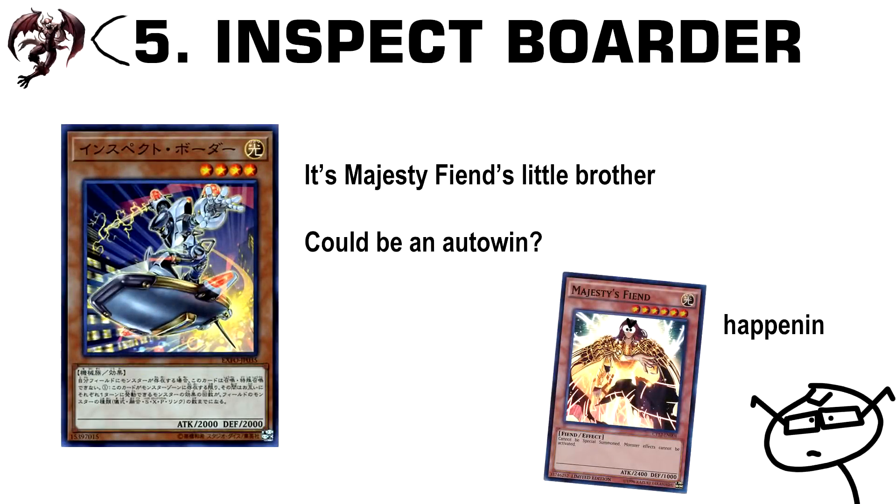Number 5: Inspect Border. This is basically a level 4 Majesty's Fiend. It's a level 4 Light Machine with 2000 attack. It can't be normal or special summoned while you control a monster. Each player can only attempt to activate effects up to the number of monster card types on the field — so Ritual, Synchro, XYZ, etc. There are quite a few requirements, but this by itself could potentially steal a lot of games as a Floodgate.